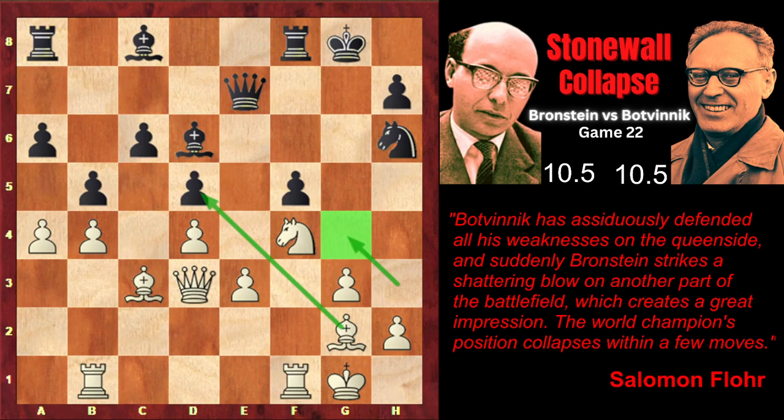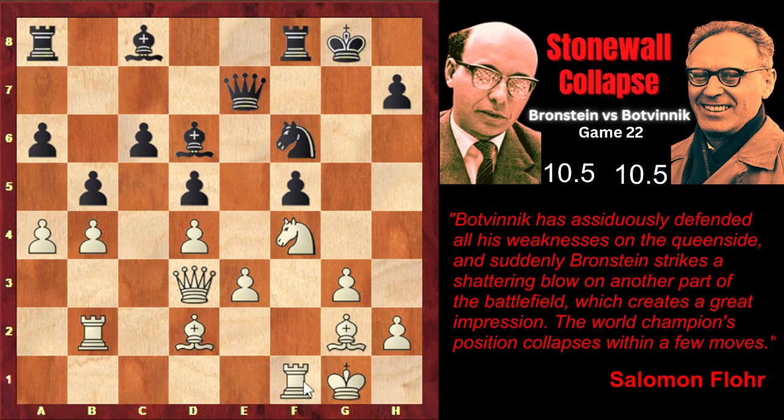Bishop g2 — the bishop returns on an important diagonal and is much more actively placed on g2 than on h3. However, now g4 isn't under the bishop's control, and Botvinnik immediately exploits it. The knight returns to g4, and again black threatens to play knight f6 and centralize — knight e4 — with tempo, attacking the e3 pawn. That's why bishop d2, defending it. Knight f6, and rook b2 — opening the way for the second rook, then placing both rooks on the a-file and occupying it. That's the idea behind rook b2.